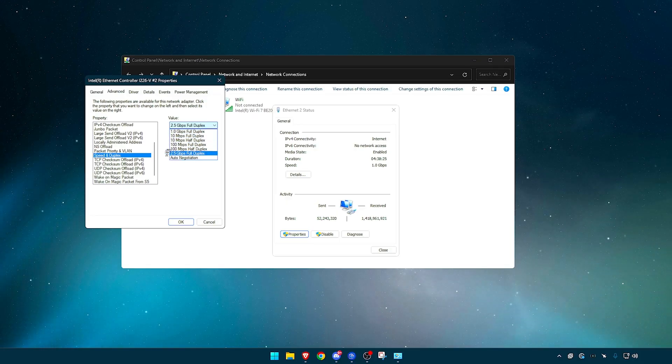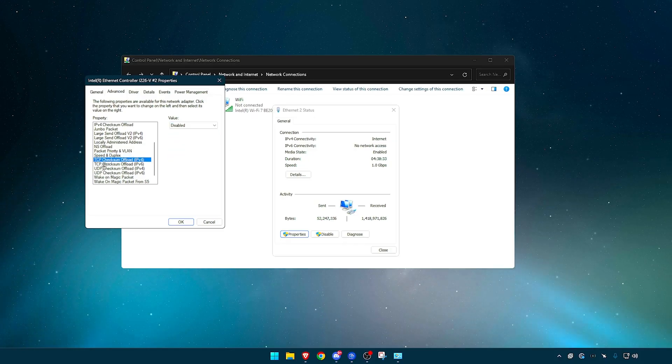For me, the best option is 2.5 gigabytes per second on Full Duplex — it's usually the bottom option, but double-check yours. TCP Checksum Offload IPv4 — Disabled. TCP Checksum Offload IPv6 — Disabled. UDP Checksum Offload IPv4 and IPv6 — Disabled. Just disable all of these; they do different things but none are needed here.